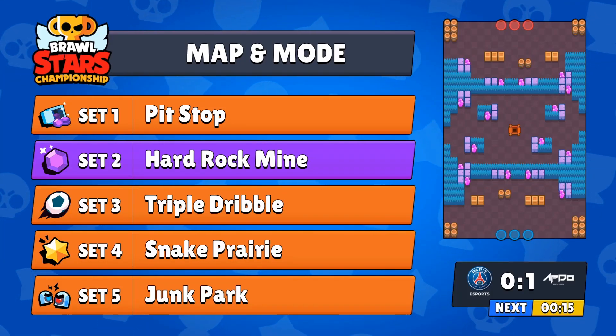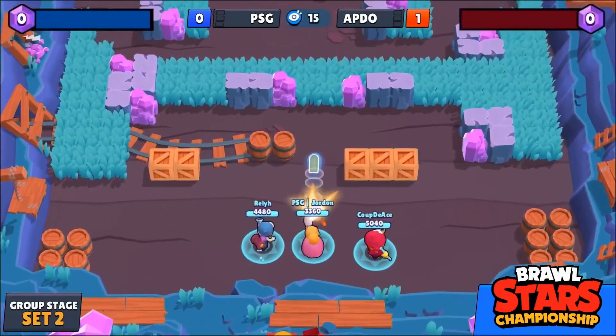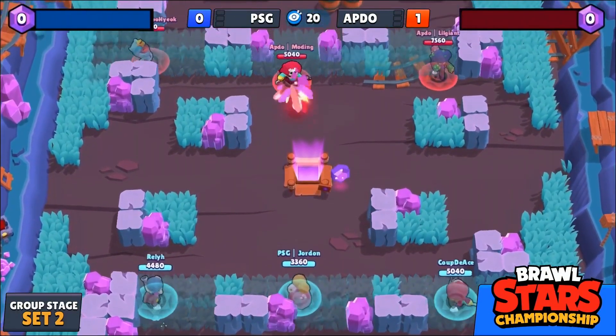This is our second stop, Gem Grab. It's going to be our next map type. Jumping into this next game, we've got Piper, Gene, and Penny for the side of PSG.